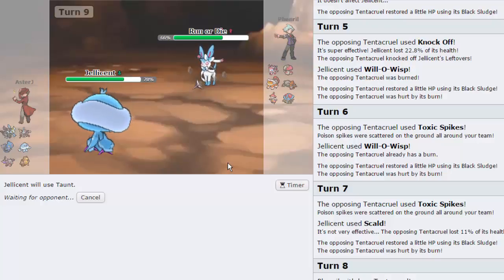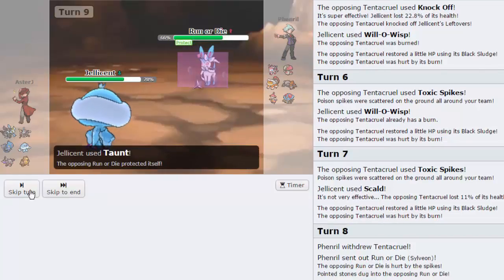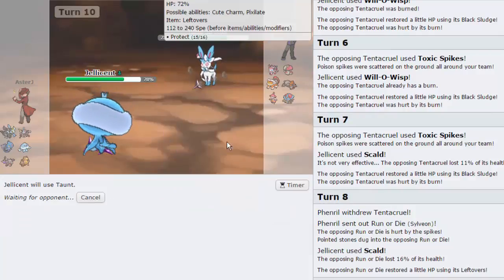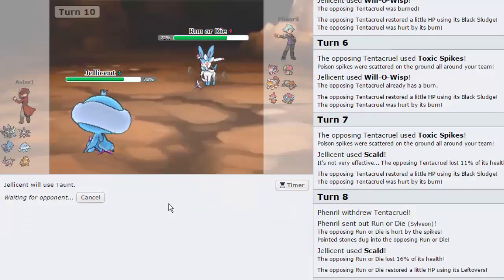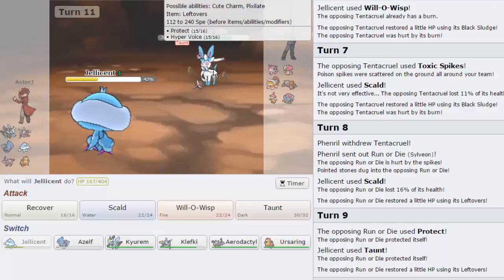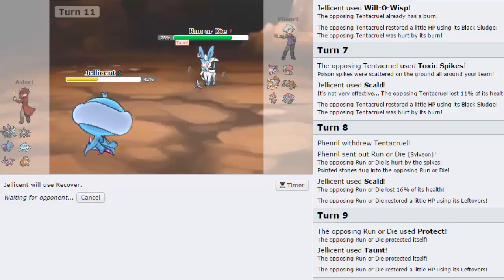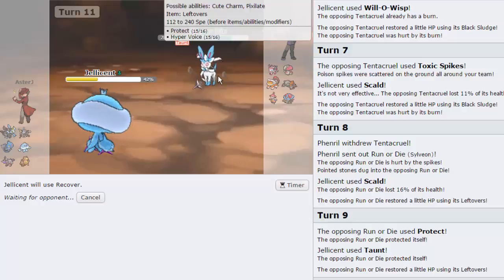He's going to go for the Hyper Voice. That's not going to do much at all. We are going to get this Taunt off, forcing him into attacking us. He's actually quite speedy because he outsped us there. We're going to go for the Recover. If he decides to Hyper Voice again, that's absolutely fine. I'm assuming this Sylveon is a little bit more offensive because of that speed. He does not get the crit, so we are able to heal up right there. What I'm actually going to do is go hard out into Klefki. I want to keep this Jellicent alive. Actually, I should just Recover one more time. Is he still Taunted this turn? Yes, he is. How much is it doing? 32%? I'm not comfortable with that damage. We're going to switch out into Klefki.